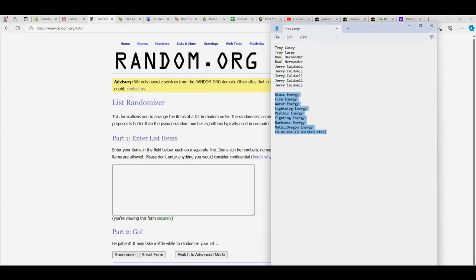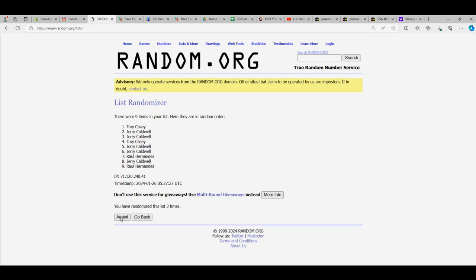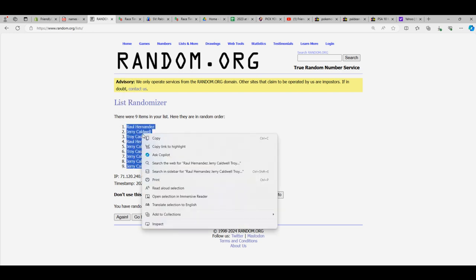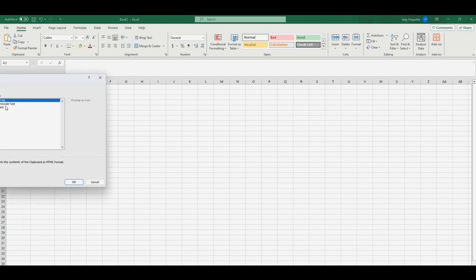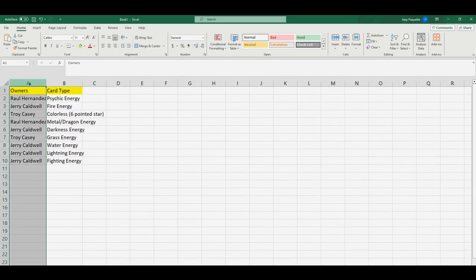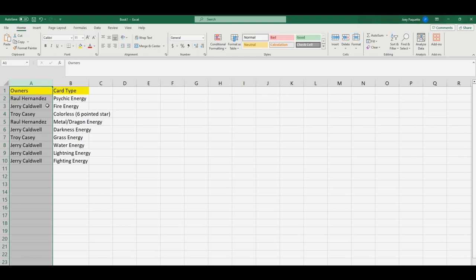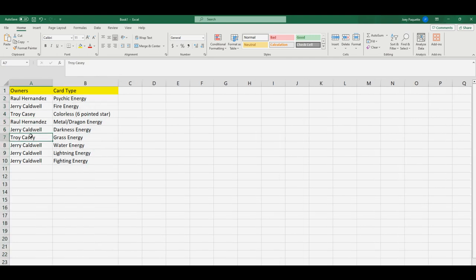Let's match all the owners up — Jerry C's at the bottom, Troy C at the top. Seven times through: one, two, three, four, five, six, and seven. So Jerry C you're at the bottom, Raul you're at the top. Here are your card type energy lists: Raul has psychic energy, Jerry has fire, Troy has colorless, Raul has metal/dragon combo spot. Jerry has darkness, Troy has grass, Jerry has water and lightning.